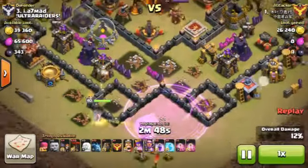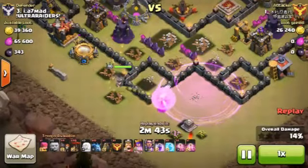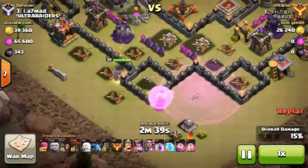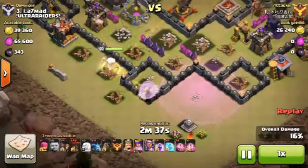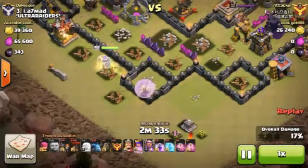When the queen's health goes down, drop a rage spell on the healers so that they can quickly bring the health of the queen back to 100 percent. As you can see, the queen is walking around the base and destroying all the buildings. You should keep the queen alive as long as possible.